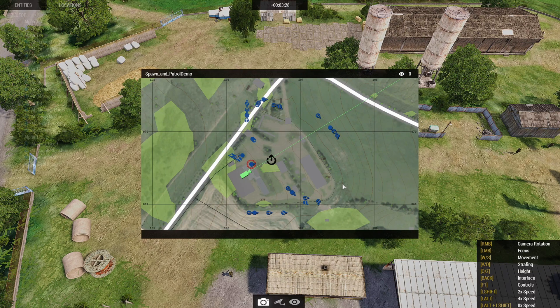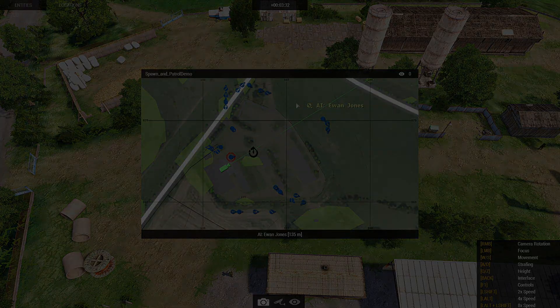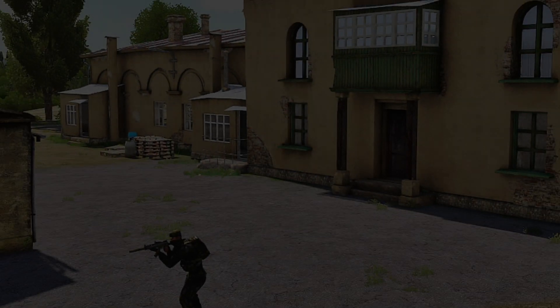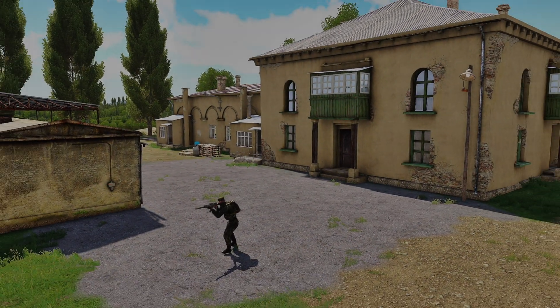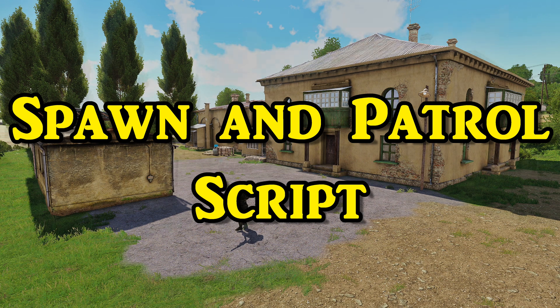They each will go in different directions and then they'll change course once they reach the radius. Today I'm going to share with you a new script that will enable you to spawn custom patrols anywhere in your mission. This is the Spawn and Patrol Script.